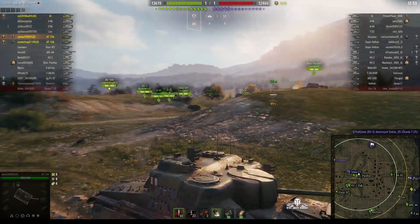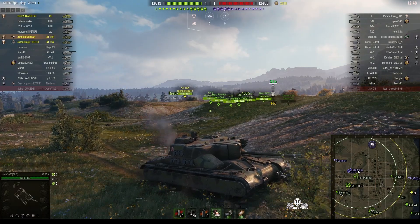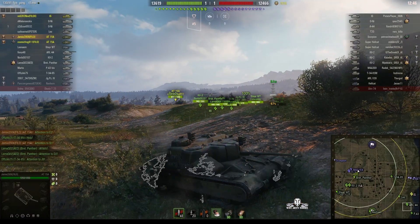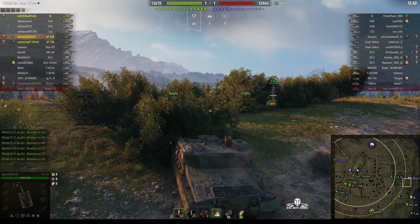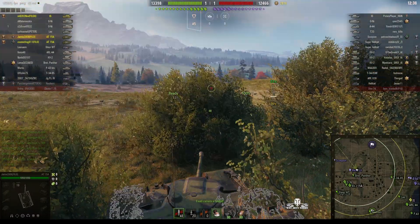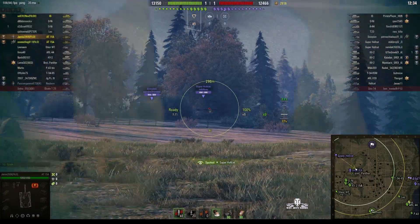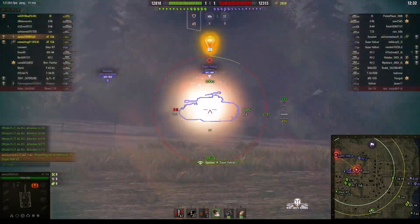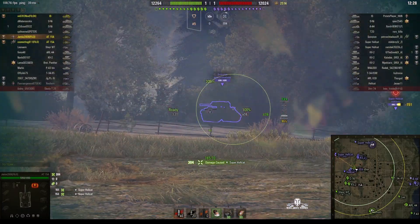There is a weak spot — it's the cupola on the left side of the vehicle as you're looking at it, with the machine guns. That's the spot you should aim at if you ever come across one of these. But if you can hit the rear and the sides of it, you can obviously do some damage.